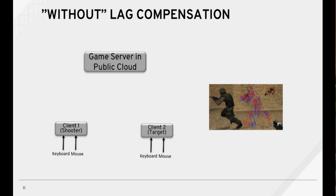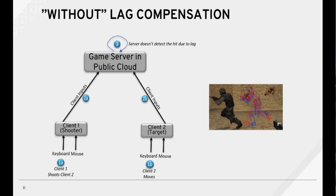First we'll do without lag compensation, and then with. Here, client 1 shoots at client 2, and at the same time client 2 begins to move away. Both clients send their inputs to the cloud server, but the server doesn't detect a hit due to the lag.